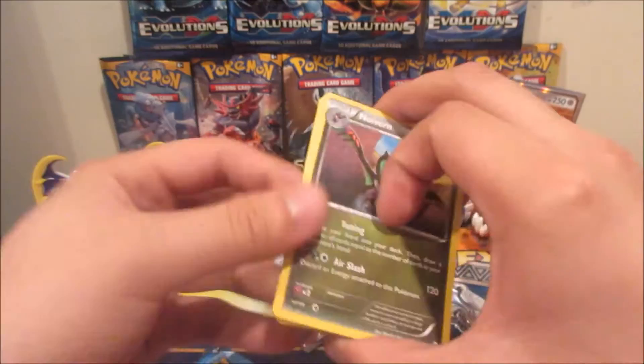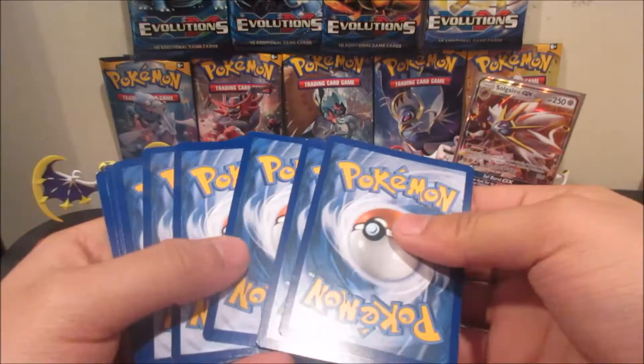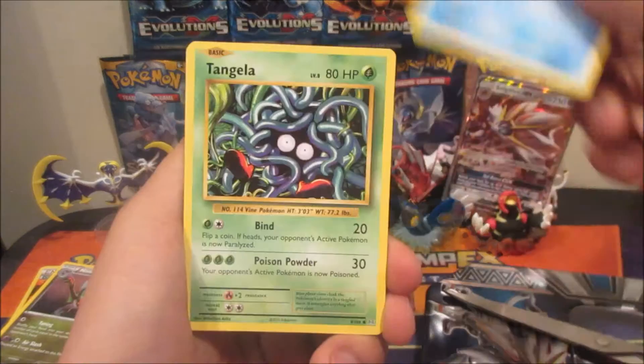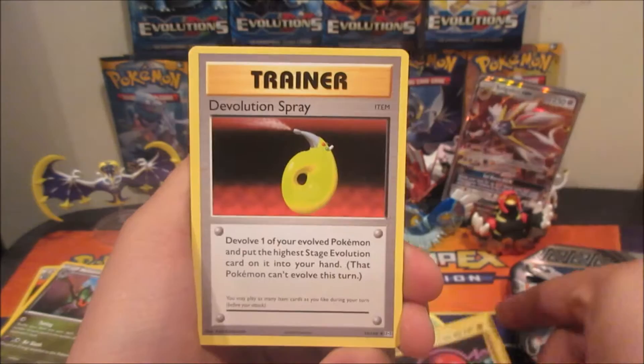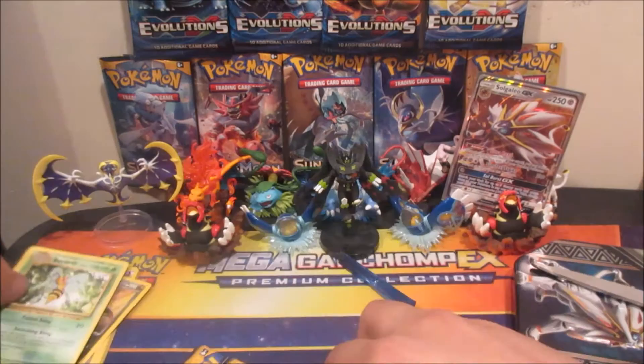Next up is Evolutions — however you like to pronounce it. From this pack we got Ace Trainer, Tangela, Rattata, Geodude, Voltorb, Devolution Spray, Pokedex, Porygon, Poliwag Reverse, and a Beedrill non-holo rare. So far nothing great from the pack sets.